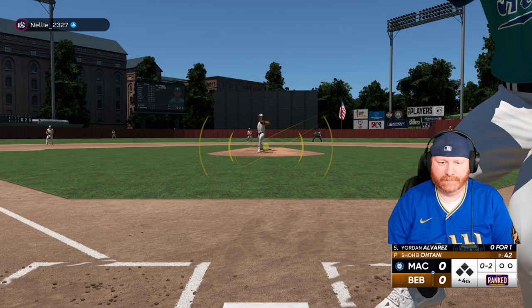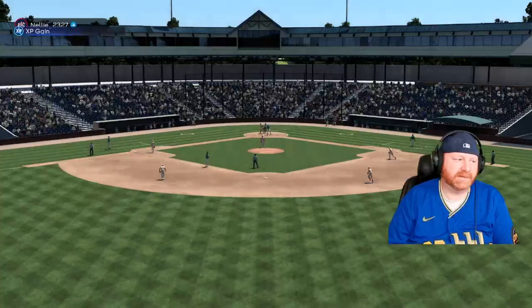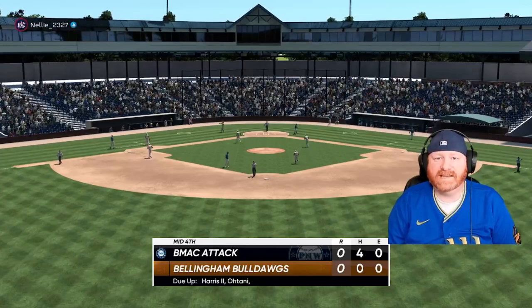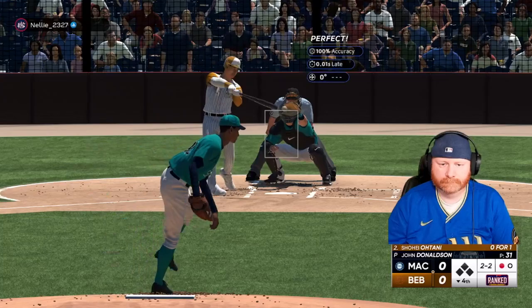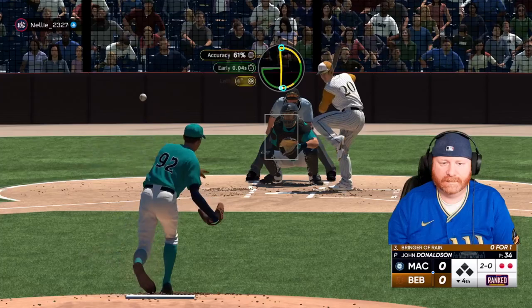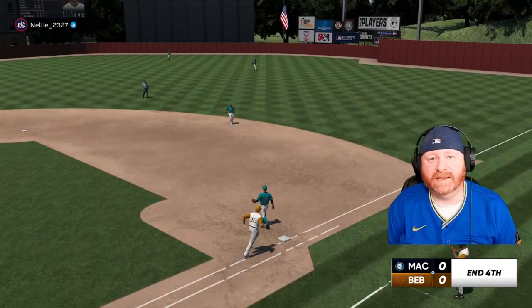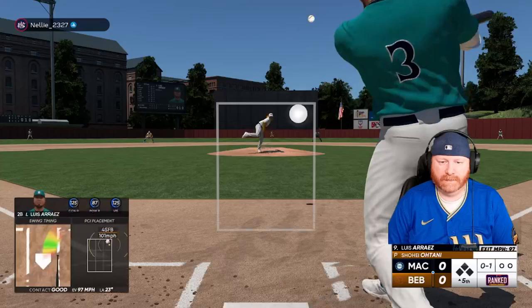Right back up the middle on an 0-and-2 count — Alvarez is aboard to lead off the inning. Struck him out on the fastball. We can't get anything going despite four hits — we just can't get the key base hit. We are still scoreless. Struck him out on a fastball. Ohtani goes down — that's the fourth strikeout for John Donaldson. And here's Josh Donaldson, the Bringer of Rain.